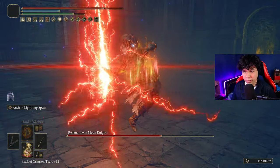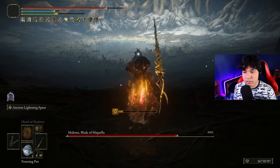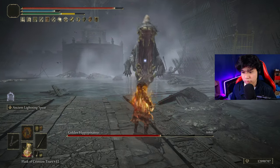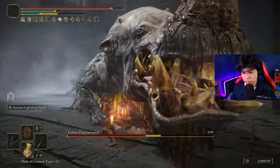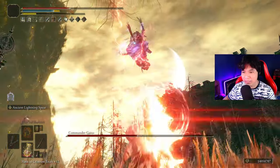The projectile of the skill is the fastest ranged attack in the game, allowing you to consistently hit enemies that are capable of dodging projectiles, like Malenia or Relana. In this video I am going to craft the best build possible to unleash the true potential of this fantastic weapon, and I will use it to defeat every major boss of the base game and the DLC without taking a single hit.